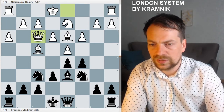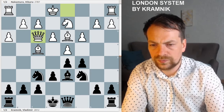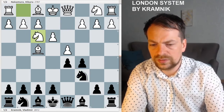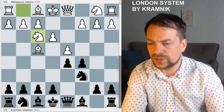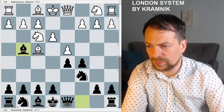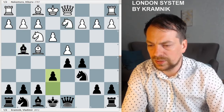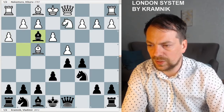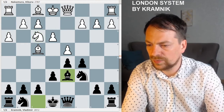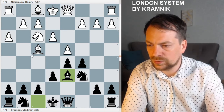Let's see another position: e3, Nc6, Nd3 — this is against Wesley So, who also plays the London sometimes. Again, Kramnik plays Bg4, pinning the knight. After Nd2, e6, h3, white just gives up the bishop. Then Bd6 — a very typical idea to exchange the dark-square bishops.